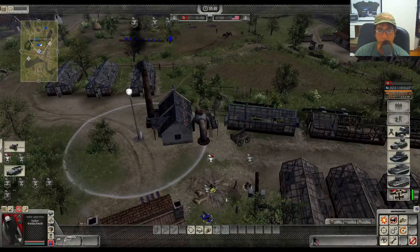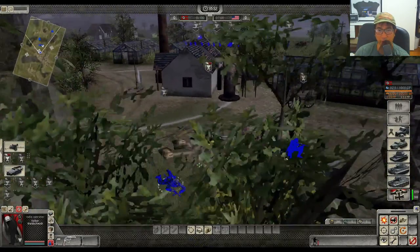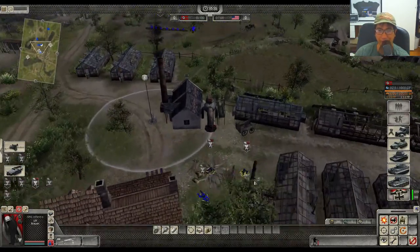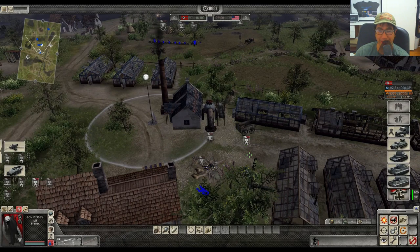The radio operator is a very fragile unit for its price. For four special points, this guy is very valuable and can get killed by anything on the field. You have to make sure you use it behind cover where you can't get shot at. A good way to find targets is to get some infantry out there to scout.